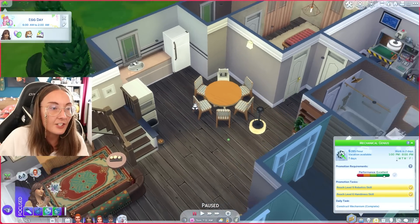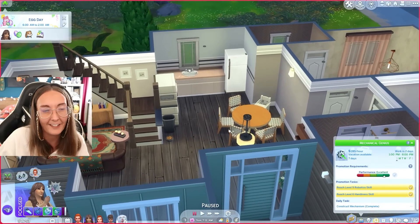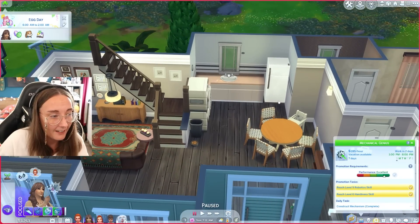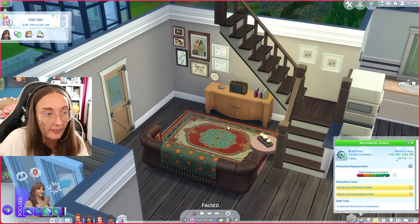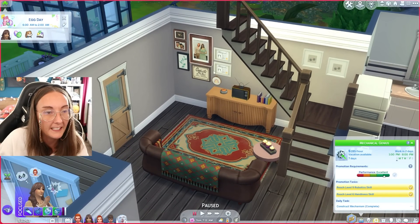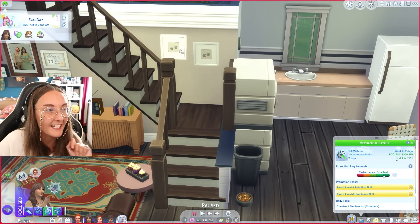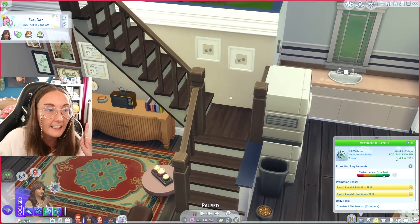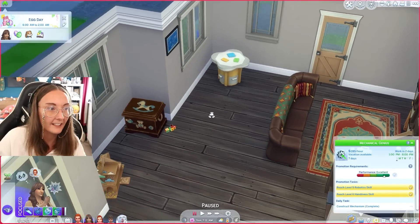Over here we have the kitchen area. I decided to go for a round table because I think it fits us throwing parties and having a big family come around. The living area is pretty much the same as Nicole had it - I just made this little gallery wall and put the kids' little baby prints up the stairs. Obviously if we do have a third child I doubt theirs is gonna fit here, so we may have to move these elsewhere.